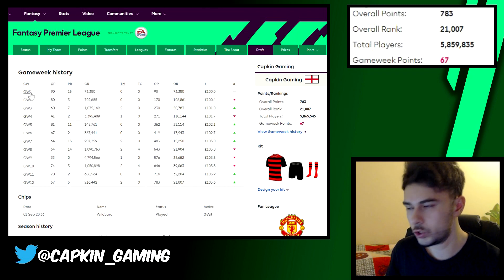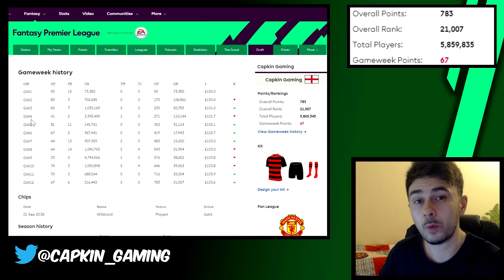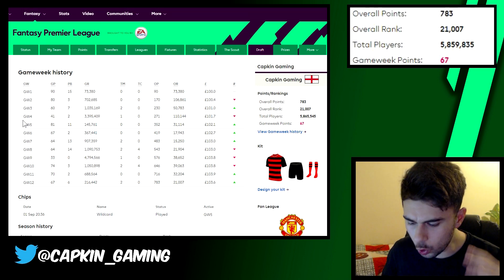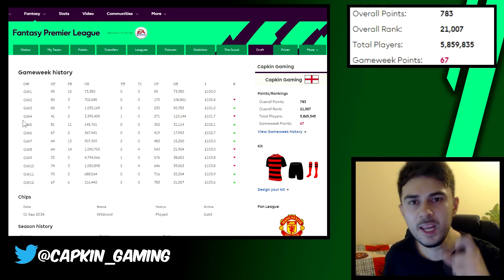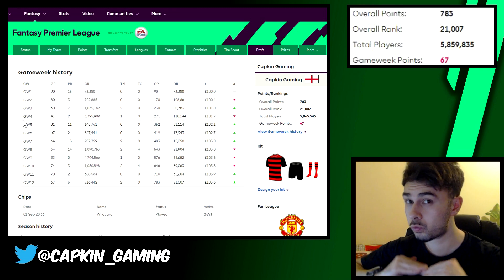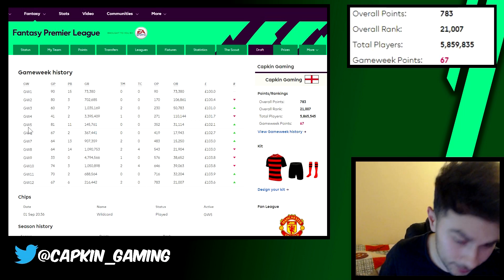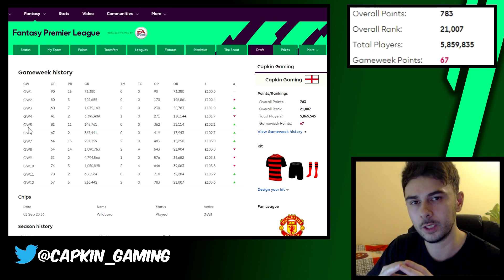After game week four my team dipped a little, so I used my wildcard. I used it after game week four because a lot of players were coming back from the World Cup and were key members for their teams. Plus, prices were changing very quickly — in the early stages prices go up and down fast. It felt like we constantly needed to go and get this player or that player.